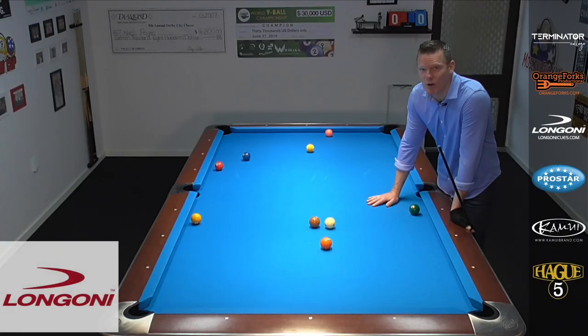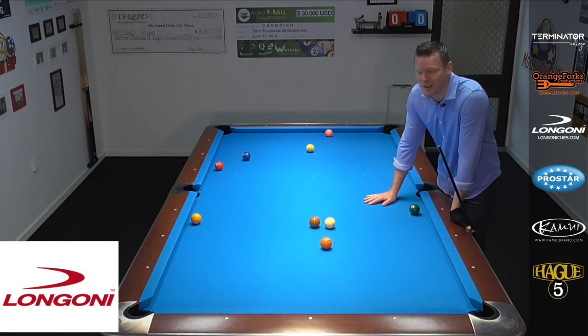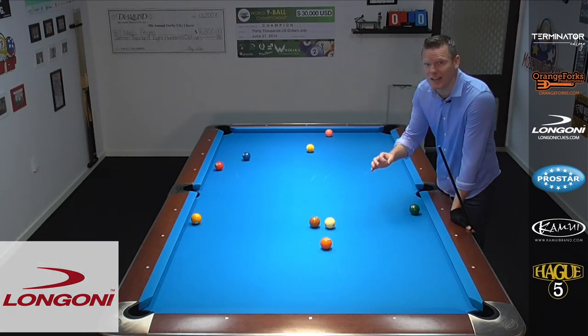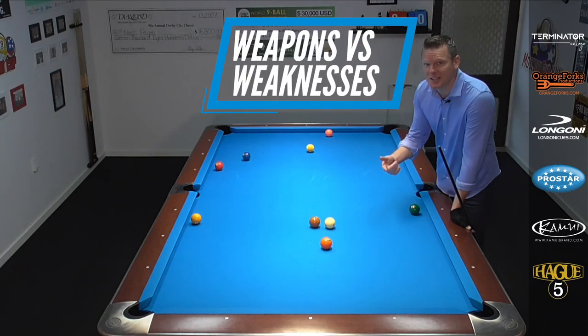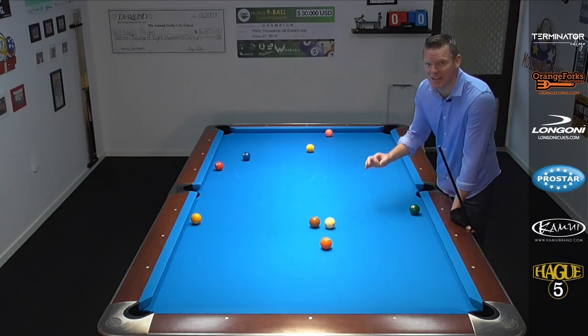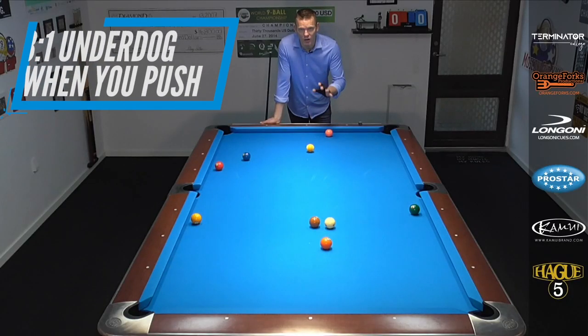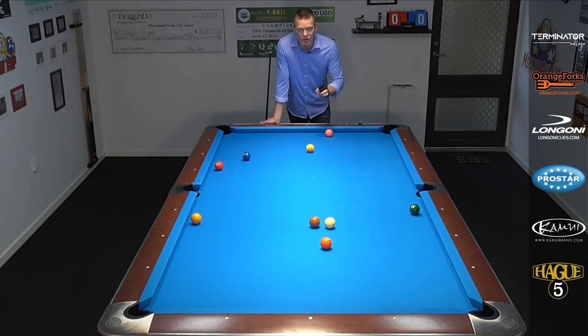Here we are at my beautiful ProStar table. I've received a lot of requests about the topic of the pushout. Personally, I find it one of the most fascinating moments in a rotation game because we really get to play our opponent head on. We have to think about our opponent's weapons and weaknesses, then also our own, and make a tactical decision of what we're going to do based upon that. The statistics say right out of the gate that when you're pushing out, you're an underdog three to one, because your opponent will step to the table.